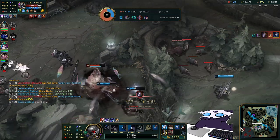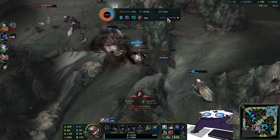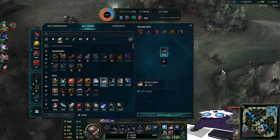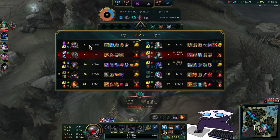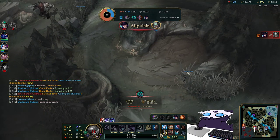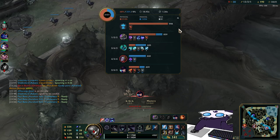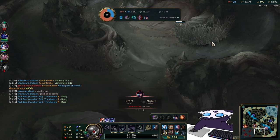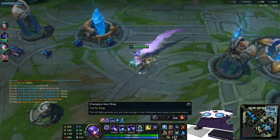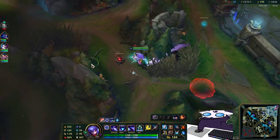I might need to get QSS for Nasus's Wither, but I don't really want to get QSS. I think Buff Death's Dance would be pretty good against Nasus - let's go Buff Death's Dance. Just sell this, we don't need that. Yeah, Buff Death's Dance is the call here because it will prevent a bunch of Nasus's damage - most of his damage is physical. That'll be pretty good. Nice, we got Soul 2, so ult cooldown is 88 seconds. We take that.